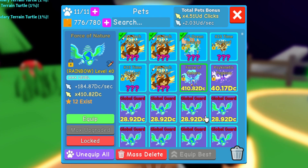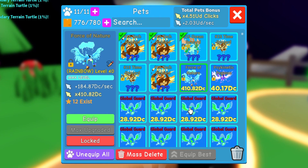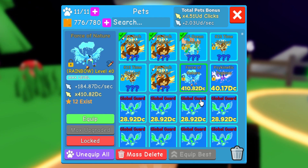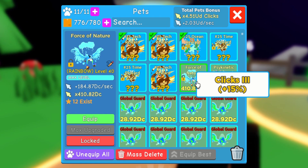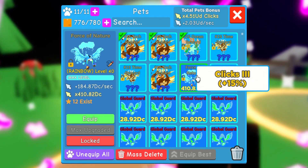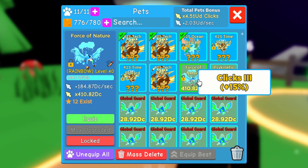For Force of Nature, I hatched one shiny and about four regular ones, then I bought two — one from C Smith and one from CJ Gamer — and created a rainbow one. I will still hatch this egg, so I'll probably still get more Force of Nature secret pets.